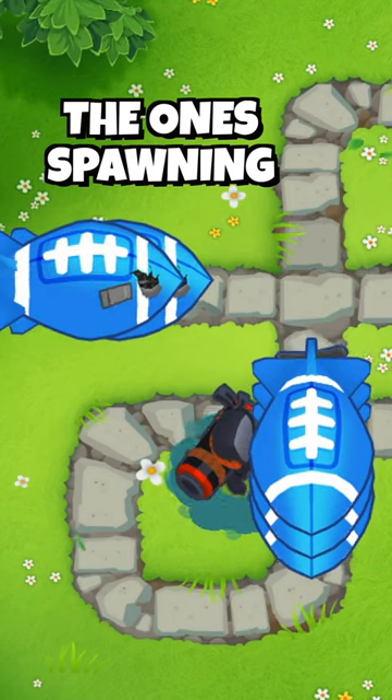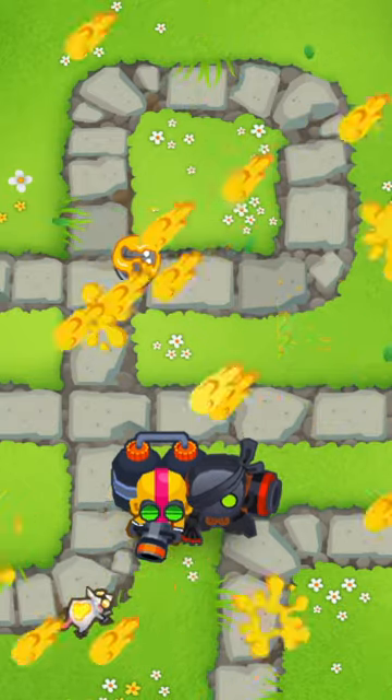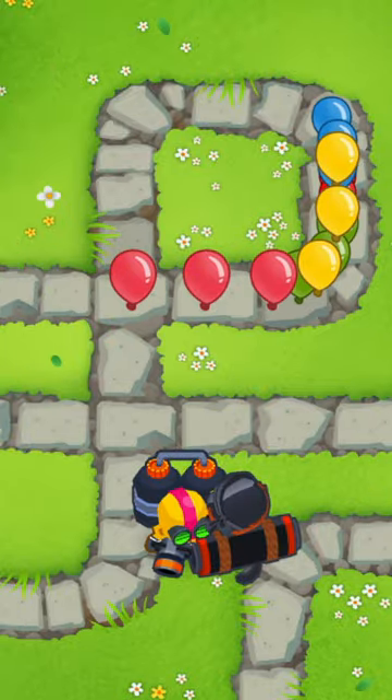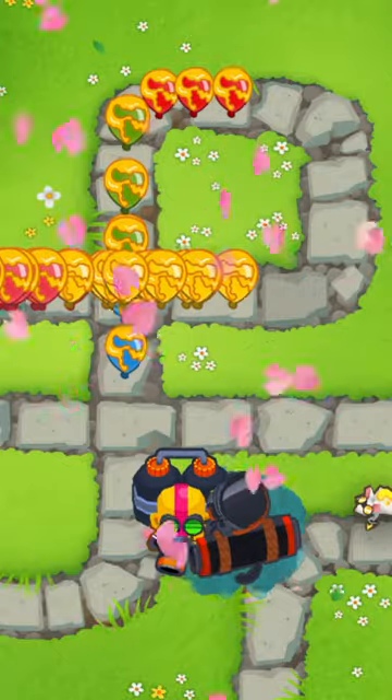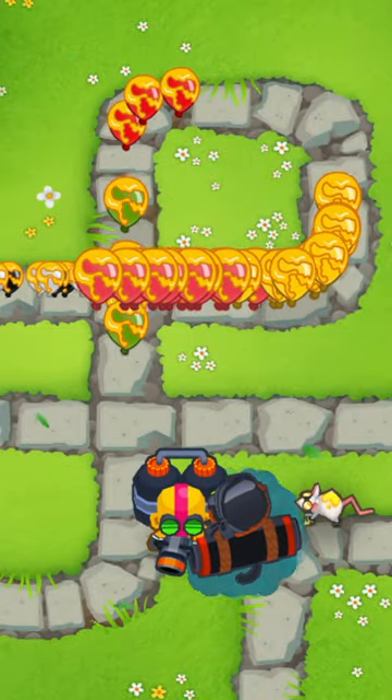As you can see, the new ones are already damaged. Here's the interaction: when you send in a lead bloon, use the Glue Strike ability, and then use the Grand Saboteur ability — the lead bloon pops. In fact, it's not only lead bloons; it's every other small bloon in the game. This interaction makes no sense because the Grand Saboteur ability is not supposed to be doing any damage, and yet here it is popping bloons.